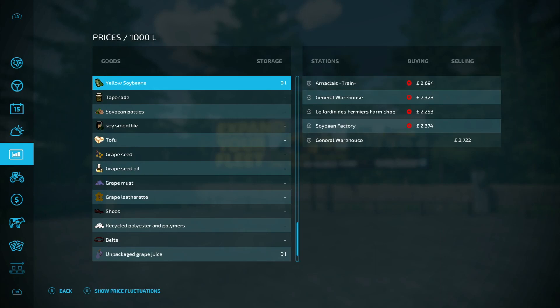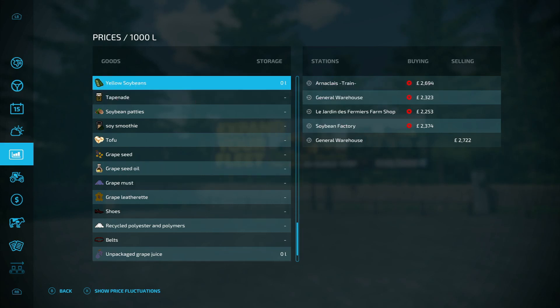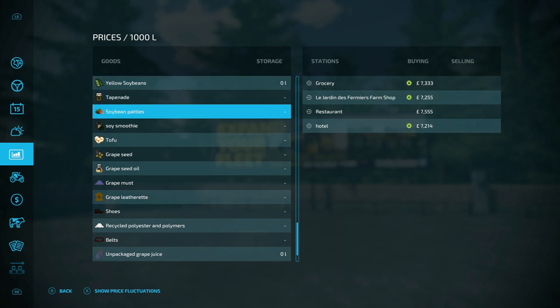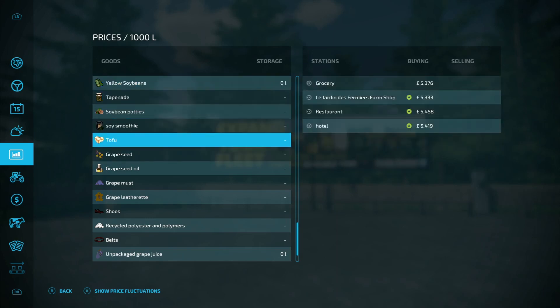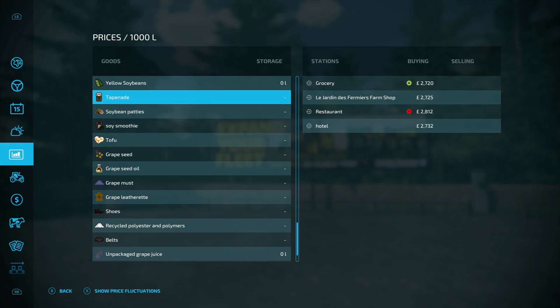Moving on to required mods - it's not that bad actually. We've got the French Farm Buildings Pack by Omatana, the Metal Shed by Simulator Games, the Great Production Pack by Chen Ben, and the Old Sheepfold by VX Mapping. Some things in the shop menu are from the Great Production Pack - from grape seed downwards. Above that you've got tofu, soy smoothie, soybean patties, and tapenade.